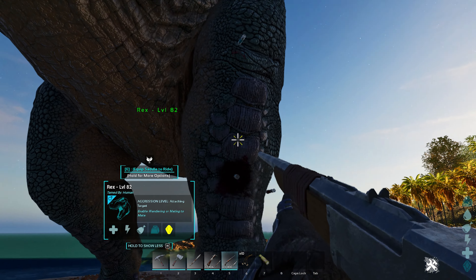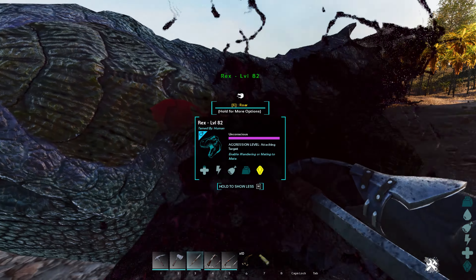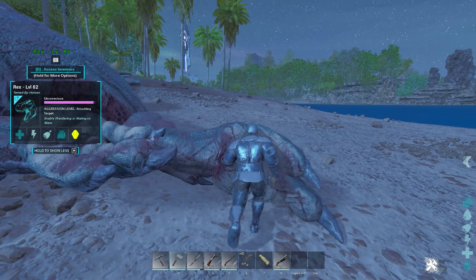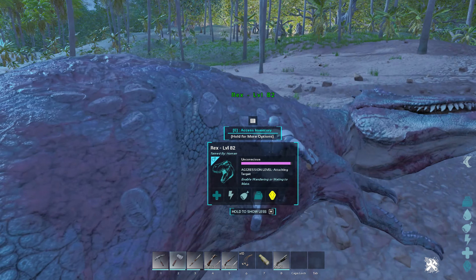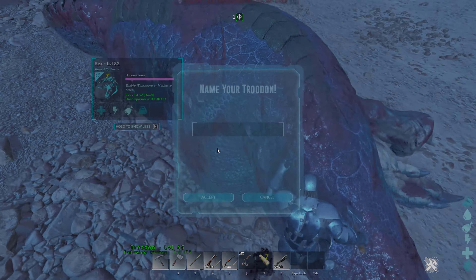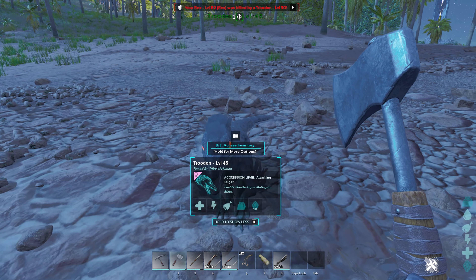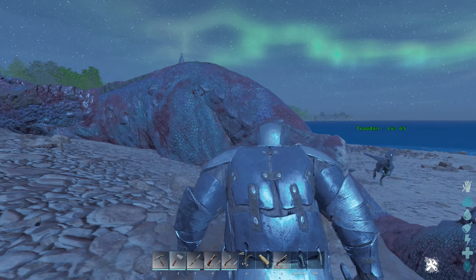Knock your dino out. Once it's knocked out, get it really low so the Troodon can finish it off. Lead the Troodon to the body — it will not attack it directly, so you need to dance around the body and eventually the Troodon will finish it off. I recommend doing this at night, as they need 40% less experience to tame.